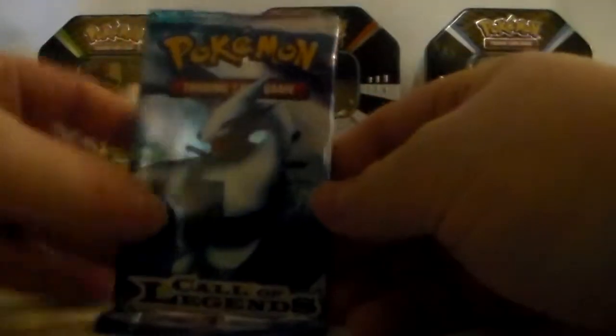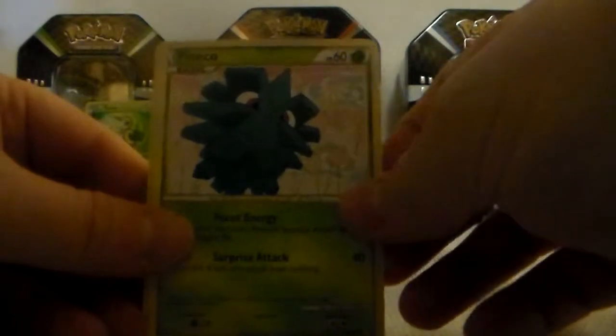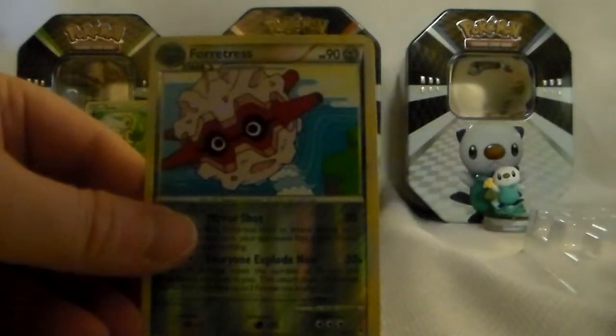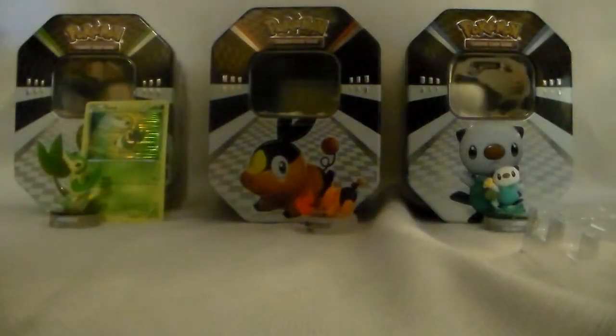Then we'll do our Call of Legends pack. I'd like a Lugia card — that would be awesome to get in this. We've got Professor Oak's New Theory, Copycat, Quilava, Houndour, Totodile, Clefairy, Mawile, Forretress as a Reverse Holo, and then Ampharos as our regular rare. Still nothing great. I've gotten all the Call of Legends, so hopefully you've seen the other ones — but if not, check out all the other tin openings I've done.